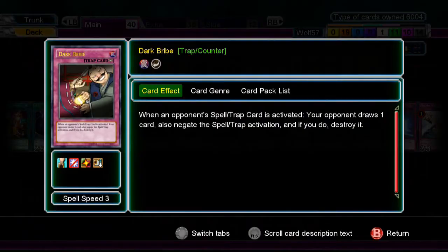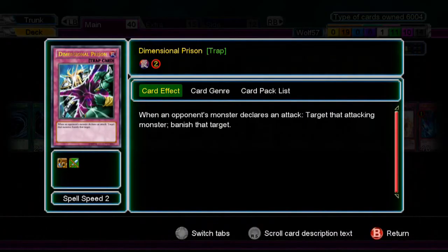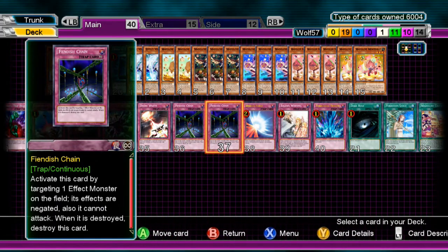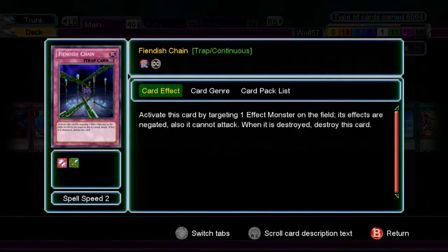Next card is one Dark Bribe — good for when you want to get your combos off and you can negate their spells or traps. Next is Dimensional Prison, definitely a staple, good for monsters like Dardust or anything that doesn't get destroyed by card effects — similar to Compulsory. Next is one Divine Wrath, good for pretty much any monster in the new generation of Yu-Gi-Oh since most plays involve effects — it stops a lot of big moves. Also two Fiend's Chain, good for negating effects and negating attacks from big monsters with high attack power.